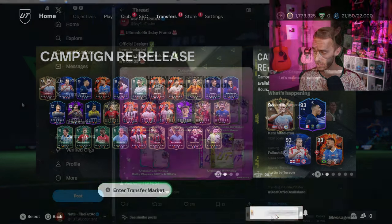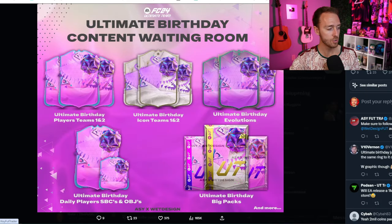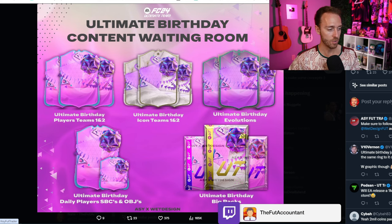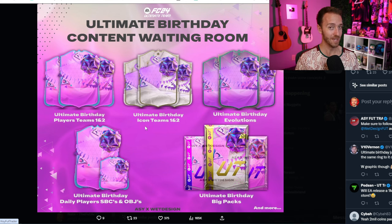If you didn't play last year or are unfamiliar — this is a roundup of Foot Birthday. This year it's going to be called Ultimate Birthday, which will be a bit weird. We're having two teams of players, two teams of icons — basically normal to what we had last year. There'll also be a special Ultimate Birthday evolutions card design. Foot Birthday always brings the hype. It's one of the marquee promos of the year — like black Friday of FIFA. You have team of the year, Foot Birthday, team of the season, and footies in the summer as the main promos of the cycle.